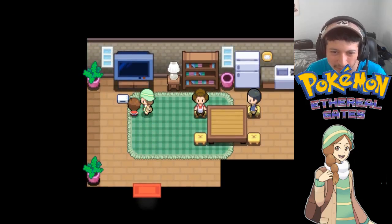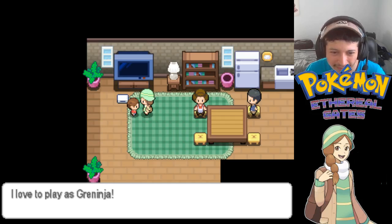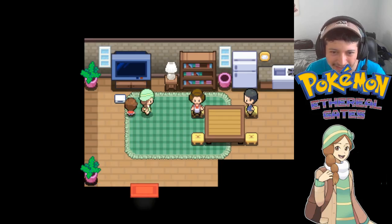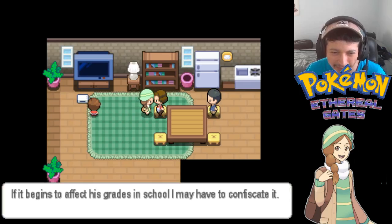Some NPCs are talking about being addicted to the Wii U and the latest Smash Bros game. One NPC says they like to play as a ninja and just won't stop playing. Another says if it begins to affect his grades in school, they may have to confiscate it.